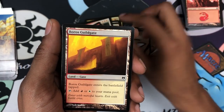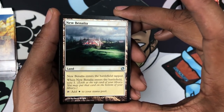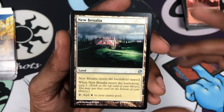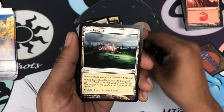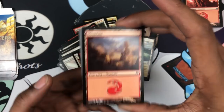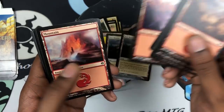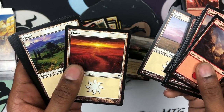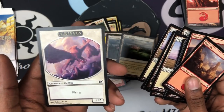Power of Genesis. Boros Guildgate — of course we get two of those. New Benalia — nice little Scryland, comes in tapped, taps for white. Who doesn't like Scrylands? Especially that new colorless one coming out that doesn't come in tapped, taps for colorless, and Scries one. Got our Mountains, because both of these decks have to have Mountains. And Plains — ooh, that's cool looking. Griffin token — nice. The decks do seem very well balanced.